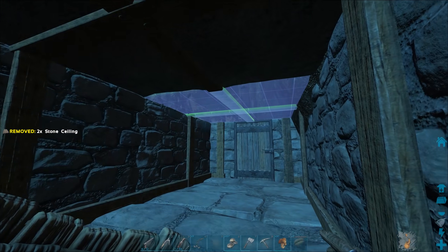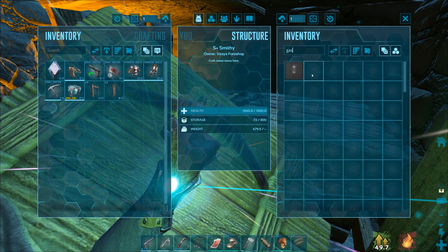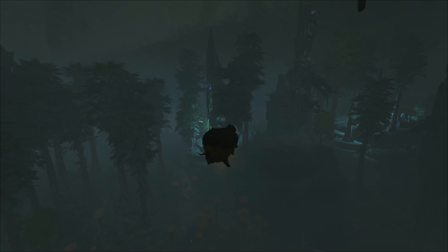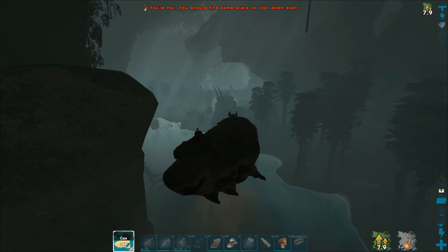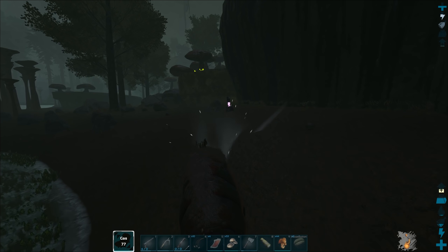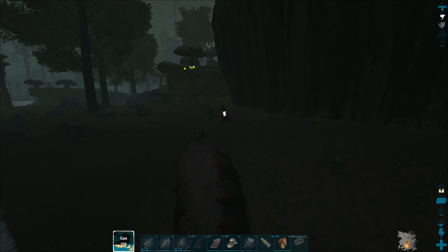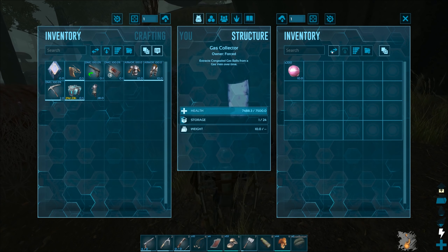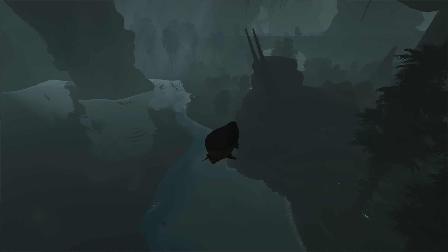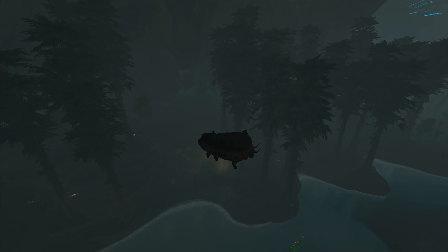Feel like I'm making the same base three times in a row but that's fine. We can make the gas collector. I think there's no gas veins anywhere close to my base so I'm just gonna have to place it all the way here. There's already a gas collector here — the one spot I didn't check! Well, I guess I didn't have to make my own gas collector. Now I know where this is so I can just check on this every half an hour.